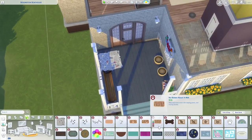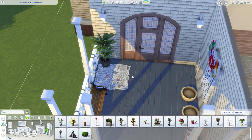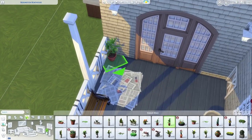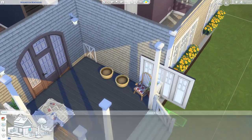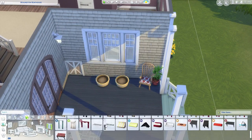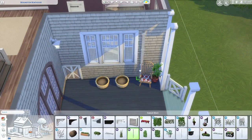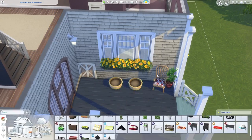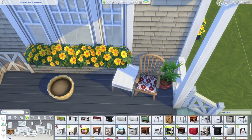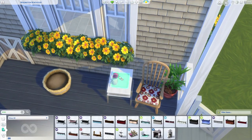It's a boathouse thing — it's called Brindleton Boathouse. It's on a 20 by 20 lot in the Calavera Cove area and it costs about 87,926 simoleons on the gallery. On the gallery it will say one bedroom, three bathrooms. So don't worry, it's all good.